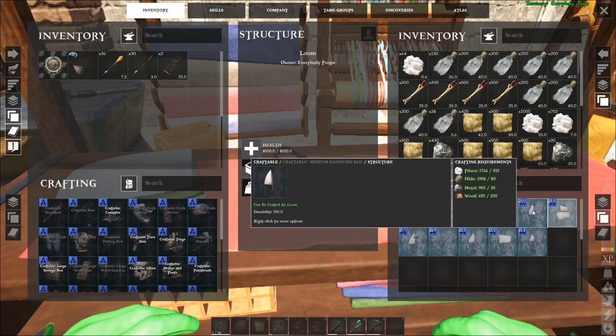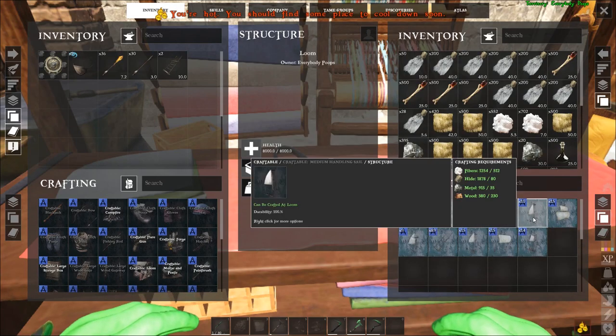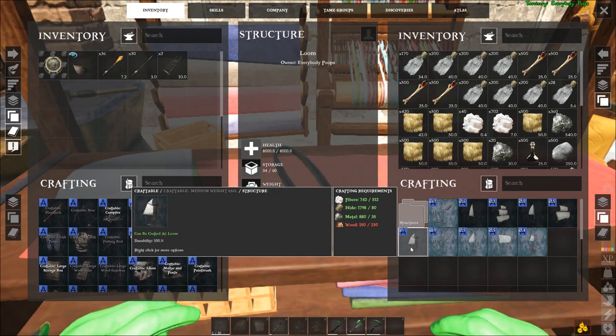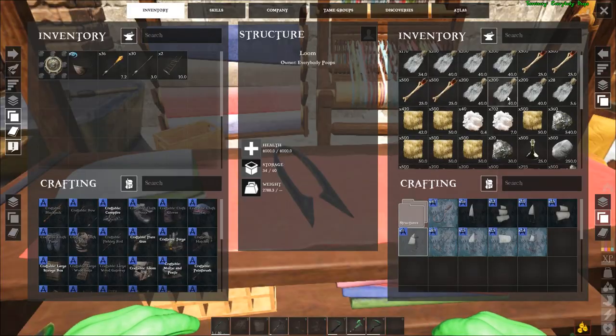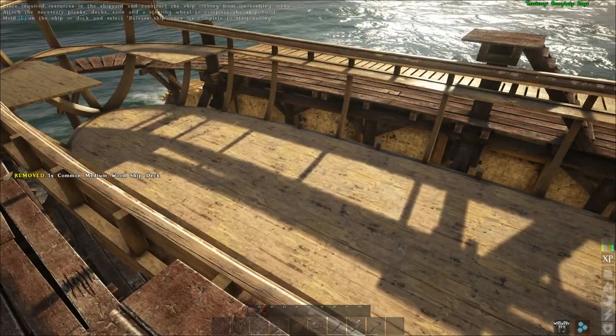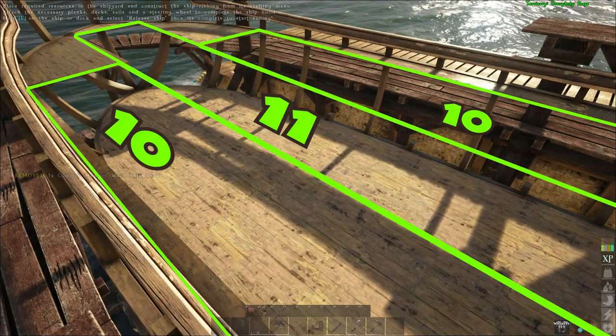We're also going to craft one Medium Handling Sail: that's 512 fiber, 80 hide, 35 metal, and 230 wood. The bottom deck will fill in completely but the top deck will have a large hole in it. It would take 31 ceilings to fill it in solid, but you're not likely to do that — just use that as a ballpark number.